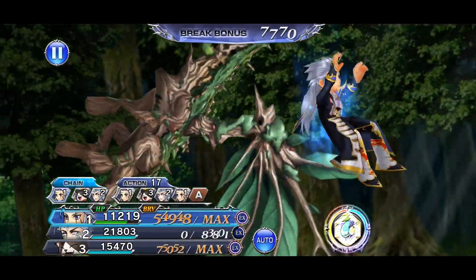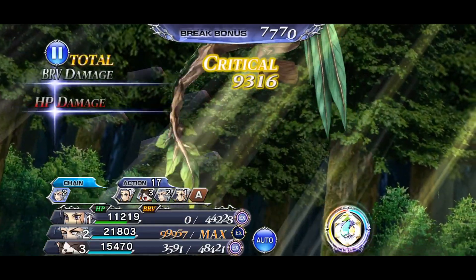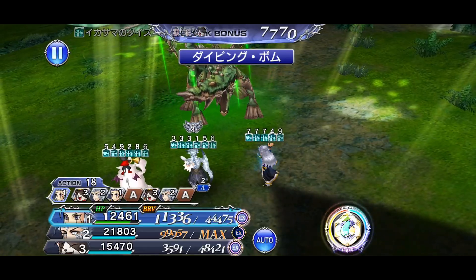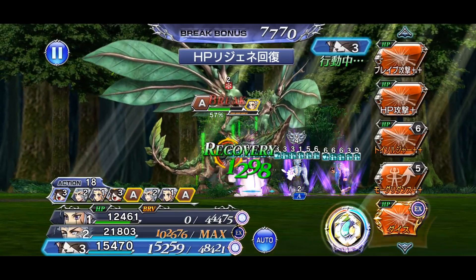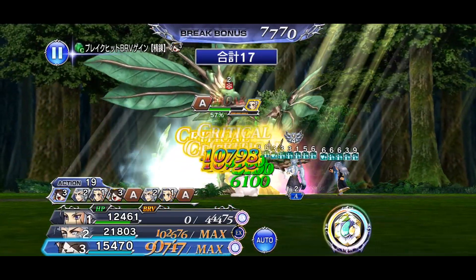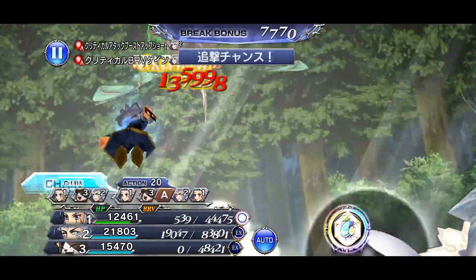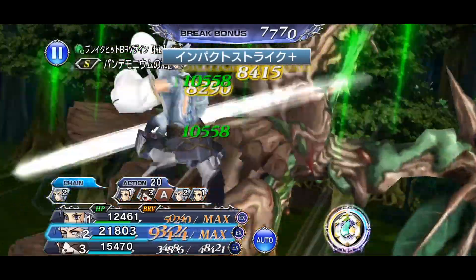While Fixed Dice is active, Setzer extends the base duration of debuffs he grants by one action. This is very convenient for his Freeze ability — when inflicted on an enemy, Freeze prevents them from gaining any brave, keeping them stuck at whatever brave they currently have. When using his LD ability, he gets an increase to 10 total brave hits, a large increase in break potency, an increase in overflow limit, and he recovers one usage of his Red Card Skill 2 up to its base value.